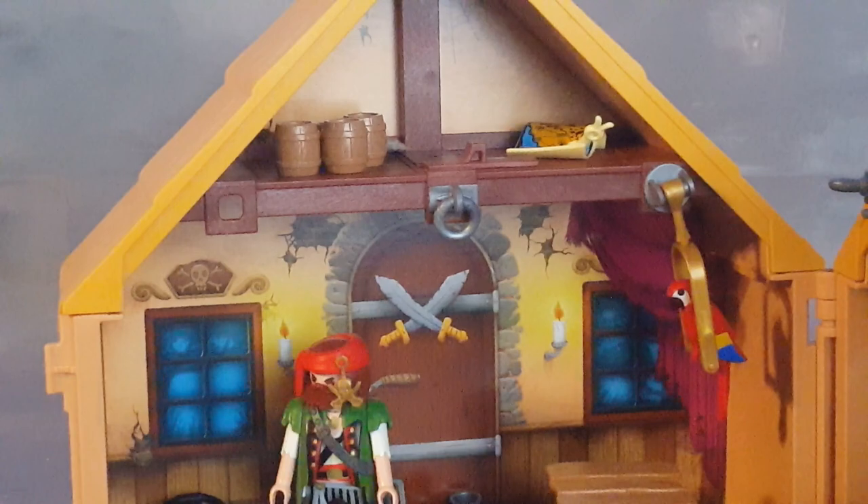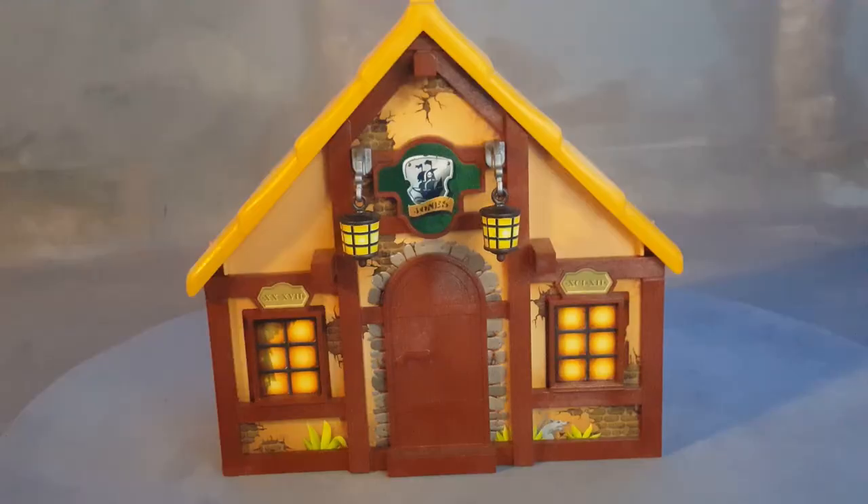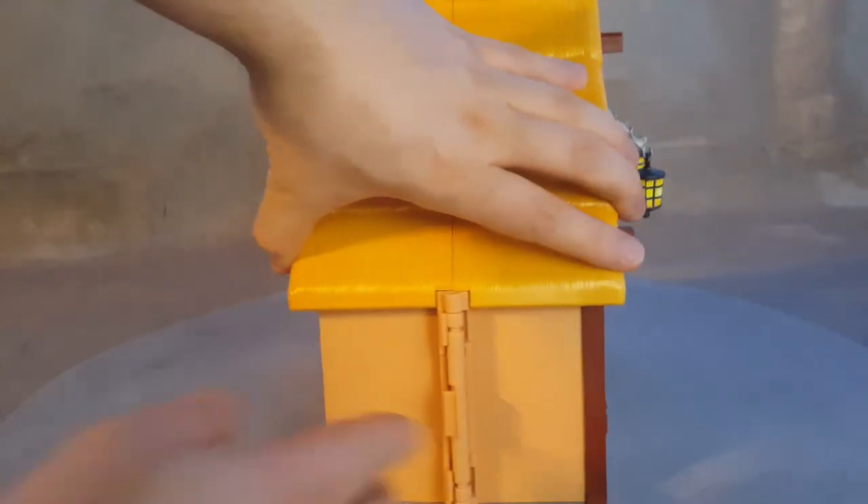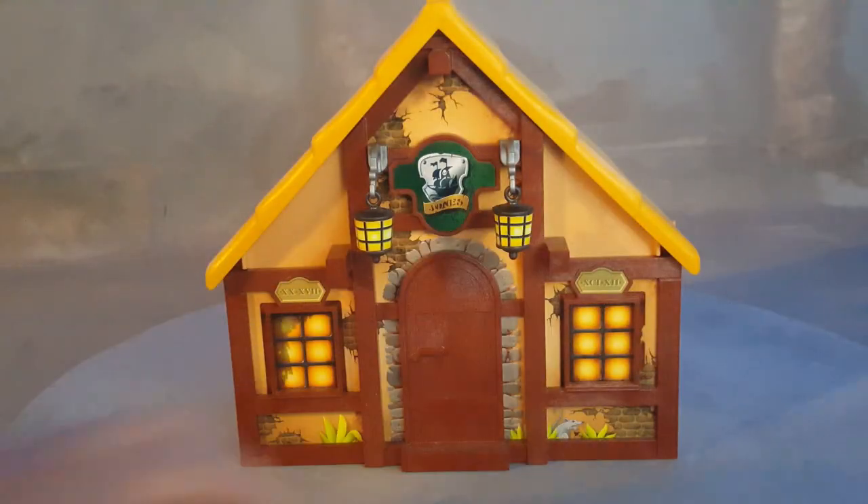Just like we saw in the box, let's put it to the test — what it looks like once you have the house fully closed. This is where you open it: you push this like that and it opens, then close it like that and it closes. This is the back of it — pretty plain. The roof is cool, it looks medieval.